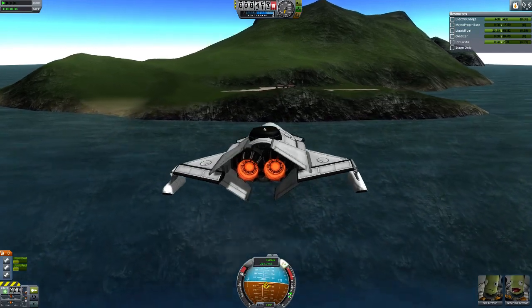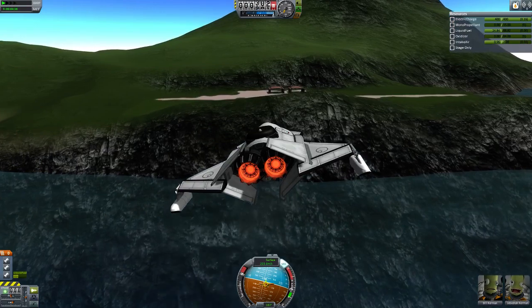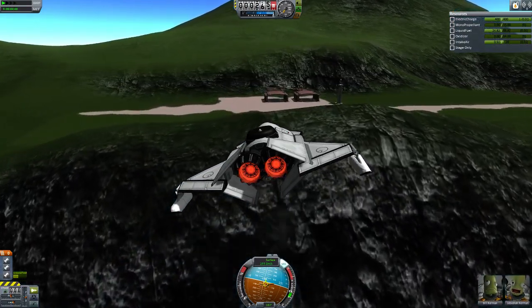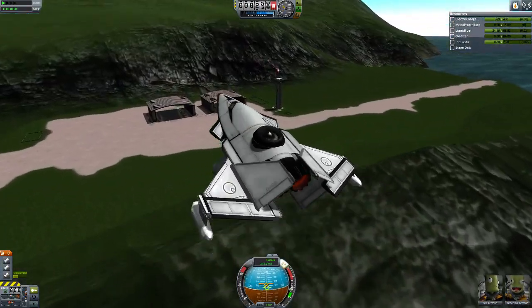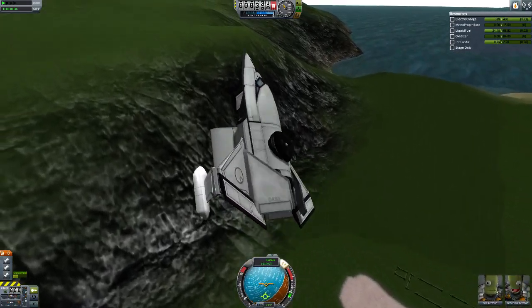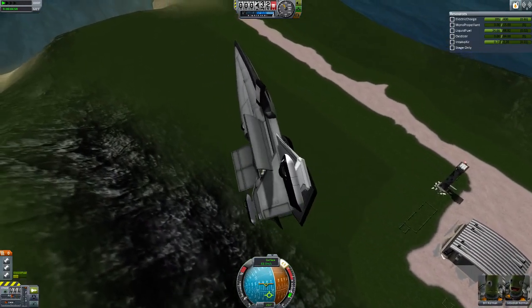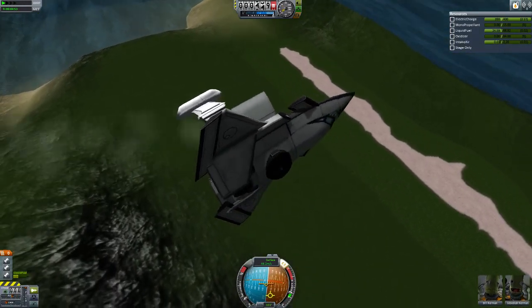The big wing is gone, by the way. There we go — slowing down, flipping around, trying to come in for a landing.